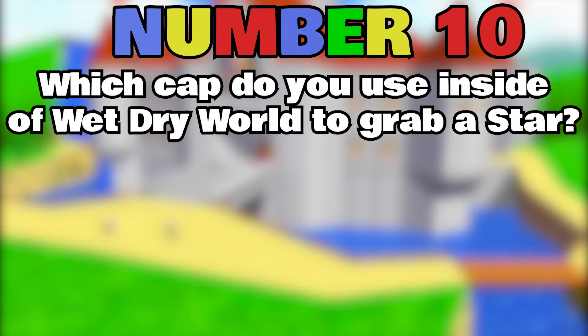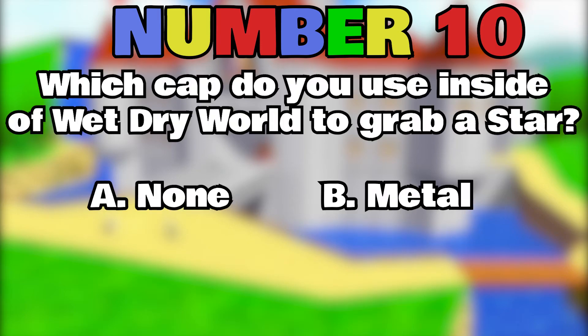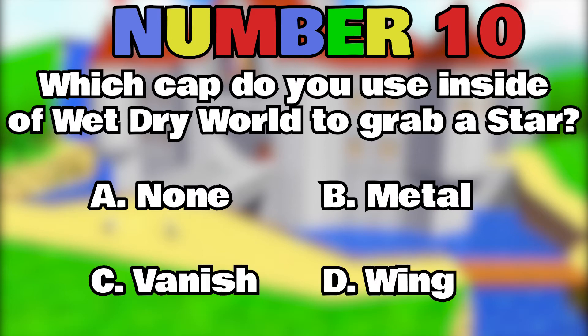Number 10. Which cap do you use inside of Wet Dry World to grab a star? A. None, B. Metal, C. Vanish, D. Wing.